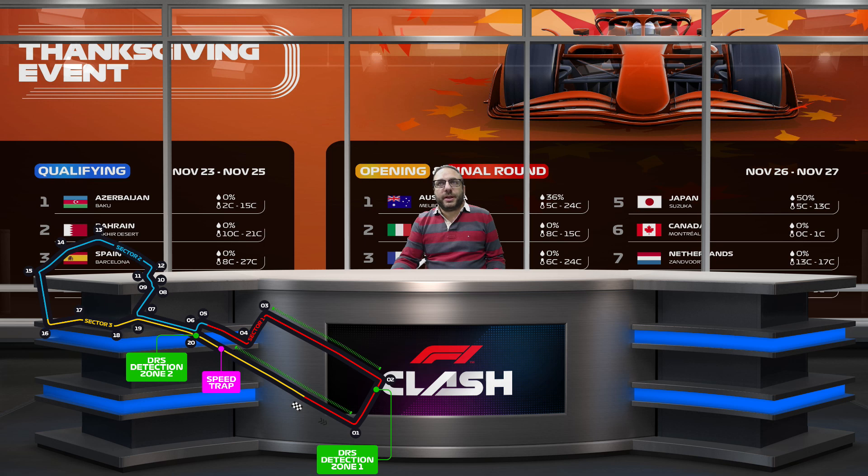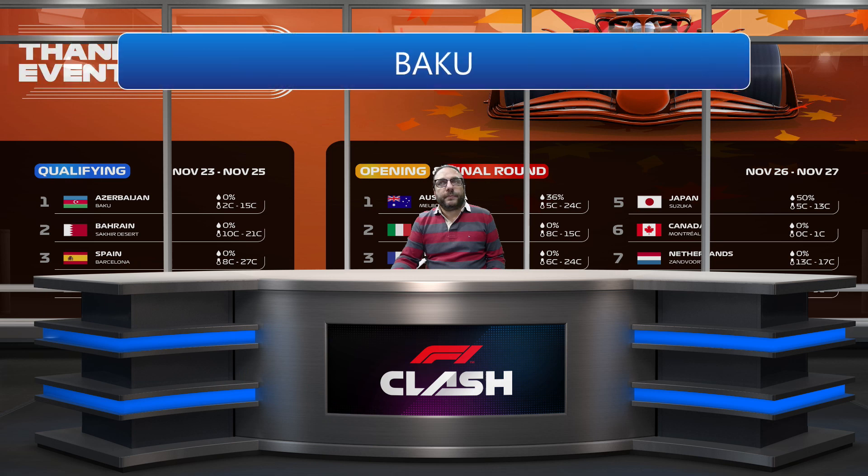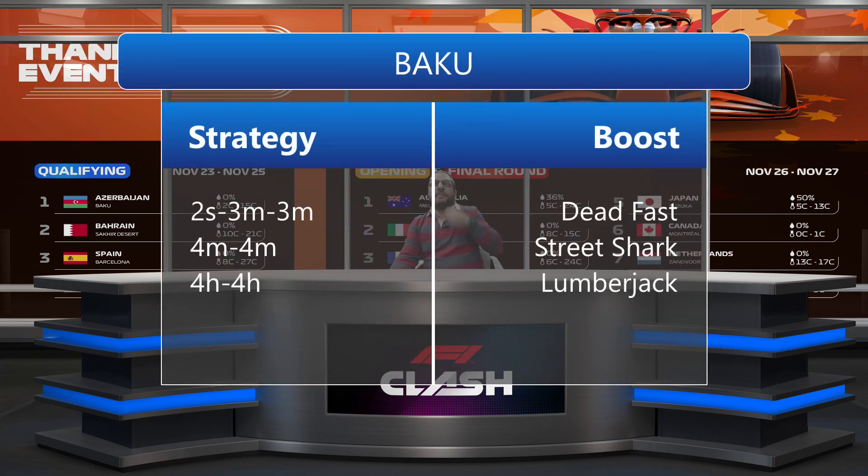The first track is Baku in Azerbaijan. This is a track that needs speed. I think it needs speed in the boosts because all the overtaking is happening at the end of sector 3 and the beginning of sector 1, where everyone goes into the pit lane and there is a big straight where I think everyone is going as fast as we can to overtake all the cars that are in the pit lane. That's why we need speed and why we are going with these strategies.